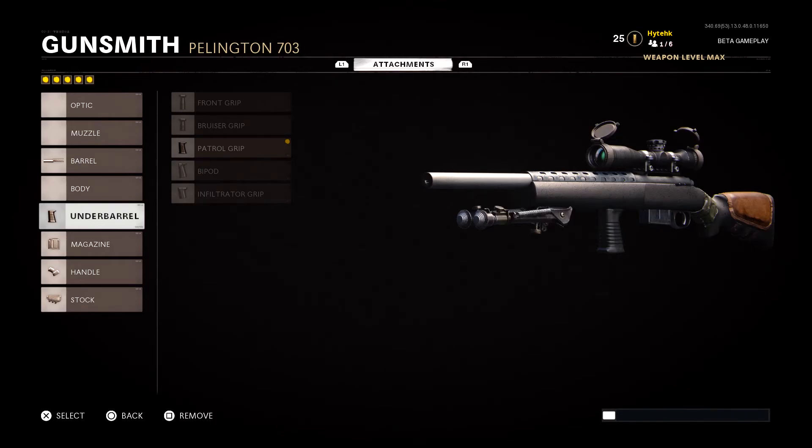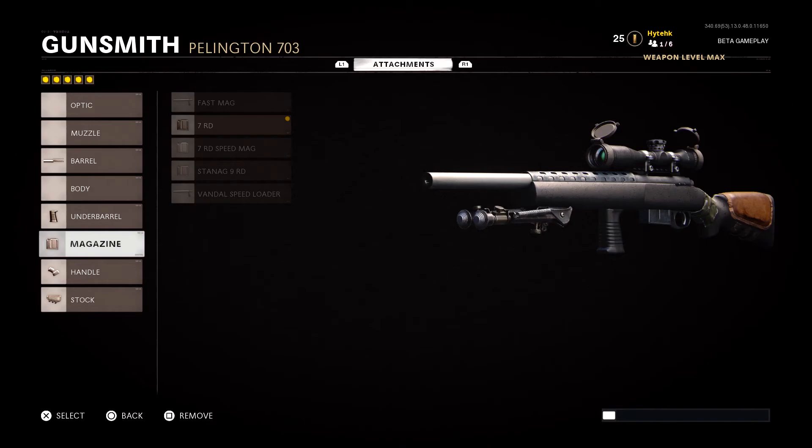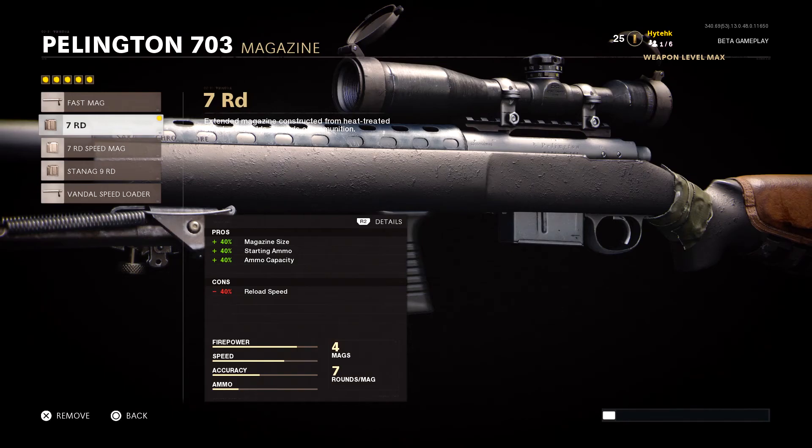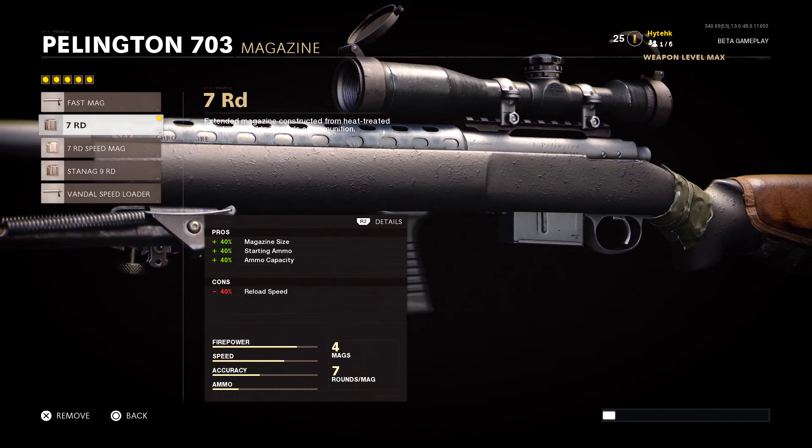For the under barrel we are running the Patrol Grip, which gives us one pro and no cons: a 5% increase to sprinting move speed. For the magazine we are running the 7 round mag. A lot of mags decrease ADS speed, and I wouldn't recommend that especially with the way time to kill is set up in the beta. You want to get that scope up just in time to get off a shot. I'd recommend either the fast mag — though it only starts with 5 bullets so you reload quite a bit — or the 7 round mag which gives you 2 additional bullets. Those extra bullets help you recover from hit markers, which this gun definitely gets a lot of.